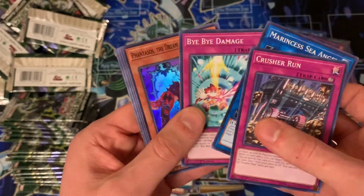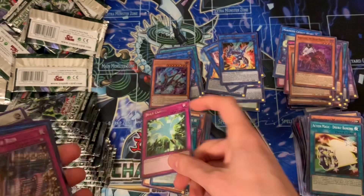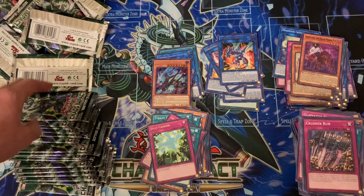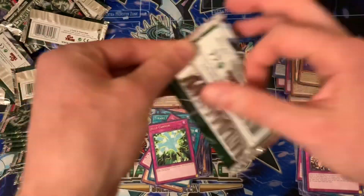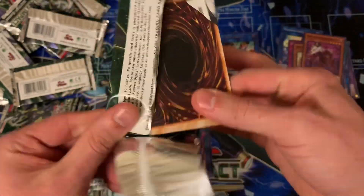He's gonna be super excited about all these pulls too. More Dream Mirrors — we've got to have at least a play set of both versions of the dogs by now, which is good because that's what's needed, as far as I know so far. Marine says Crystal Heart, then another Tenyi.